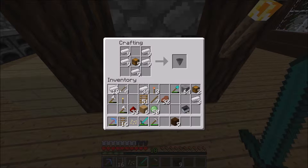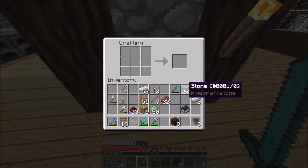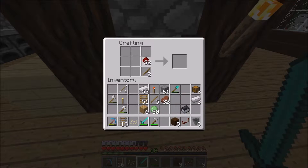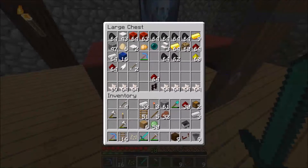That was a total accident but it worked out great - did you guys see that? That was awesome. Let's go ahead and make a repeater. In case you didn't know, this is how you make a repeater. I need two more redstone torches so I can make the comparator. By the way guys, this is all the quartz.